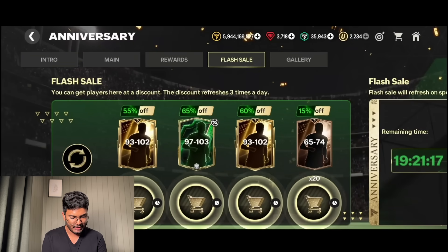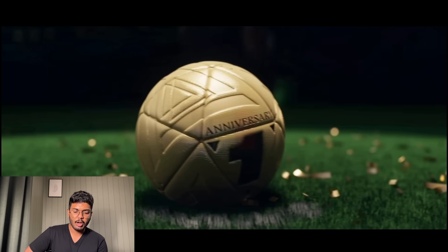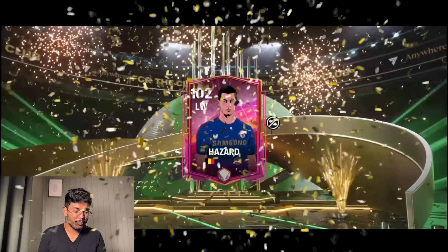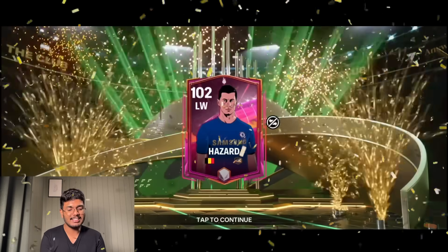Next refresh - 97 to 103 caught my eye. We open it for 3,500 gems. It's Belgium legend - Eden Hazard! We packed Eden Hazard - that's a crazy good pull. I tried this card and it's a fantastic card.